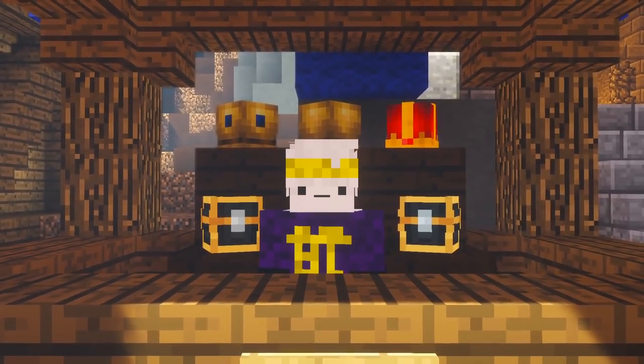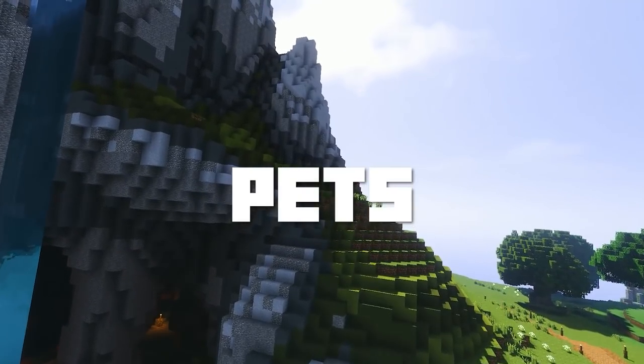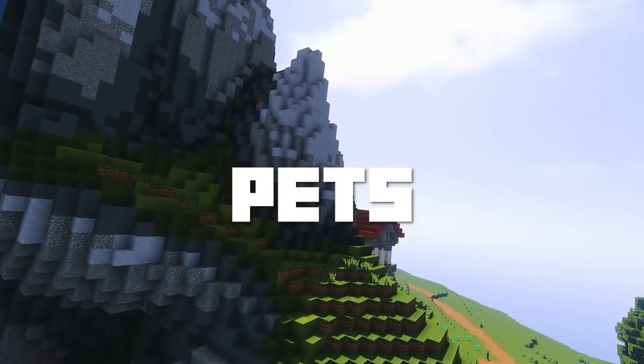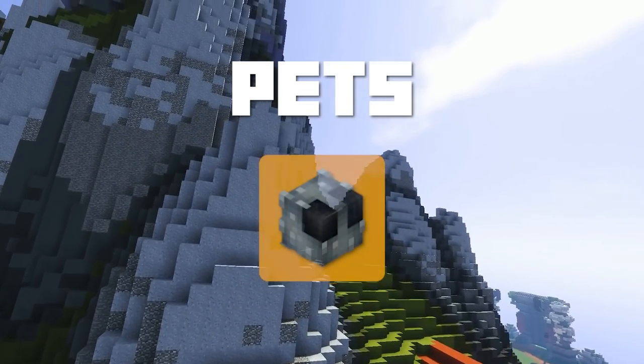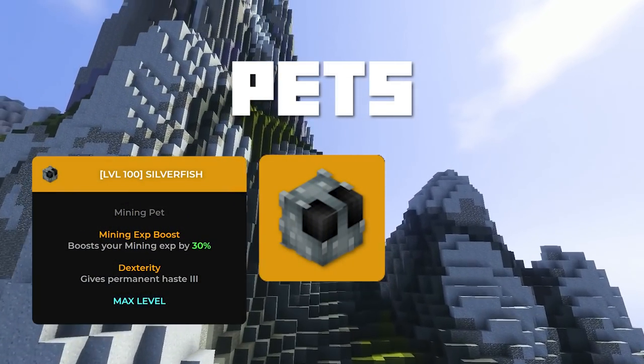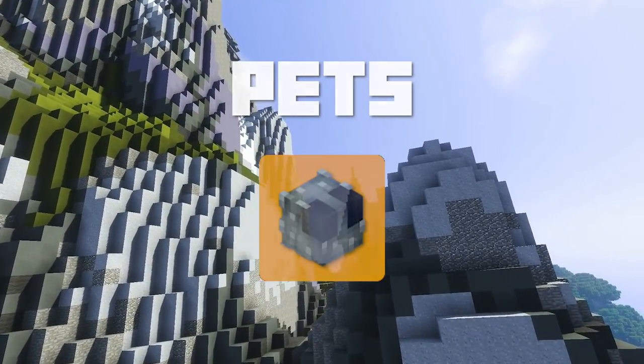Let's talk about what you actually want to prepare before you start grinding the mining skill. Let's start with pets. Pet-wise you're actually left with very few options, as the mining pets are not too helpful with this skill, except the only viable choice — namely the silverfish pet — as it gives you an XP boost as well as a permanent haste. Cost-wise it's fairly cheap, sitting around 800,000 coins for a legendary pet.